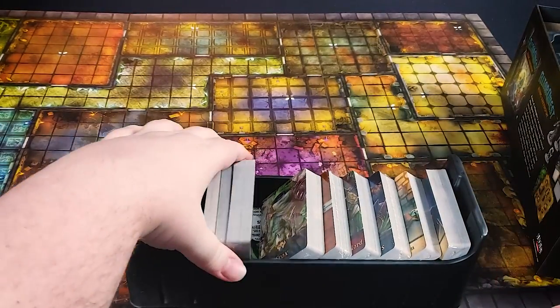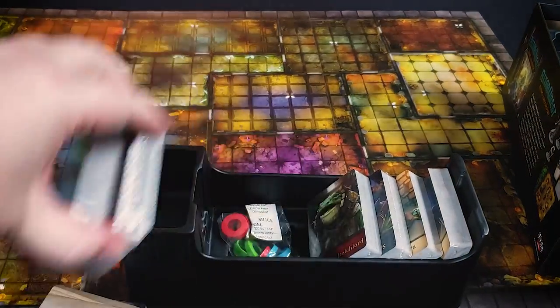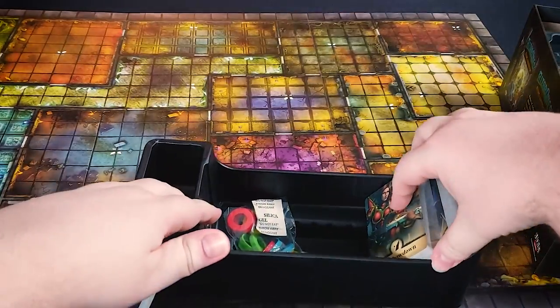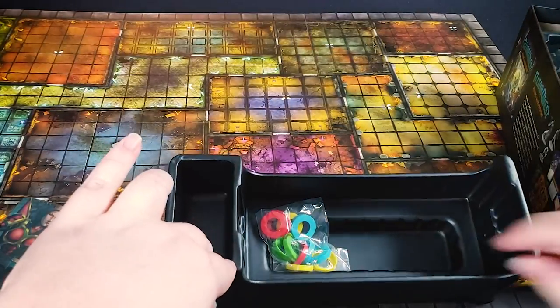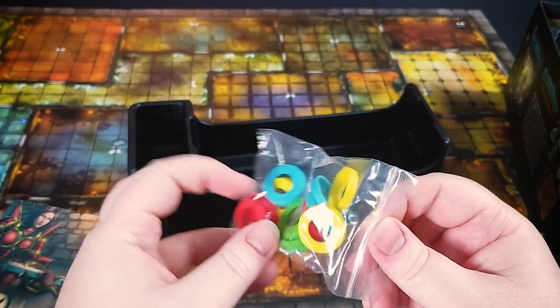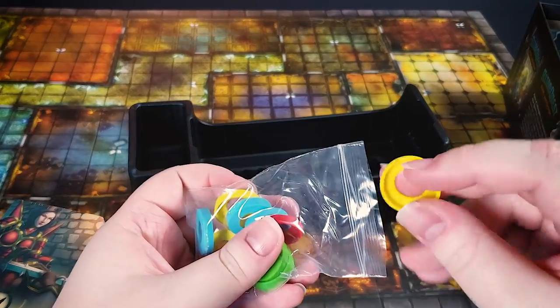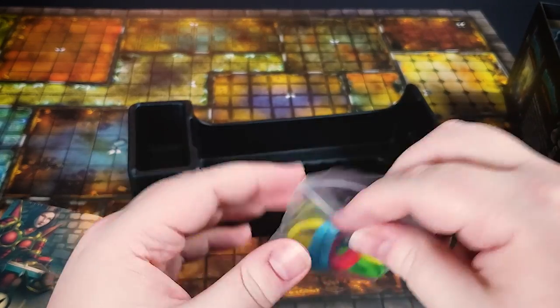Everything else in here is cards, and there's a lot of cards in the game. Looks like we've got some other stuff on the bottom — more of this, and some colored rings. I believe these are used on the enemies to differentiate them — little rubber rings that get put on the bottom of enemy bases.